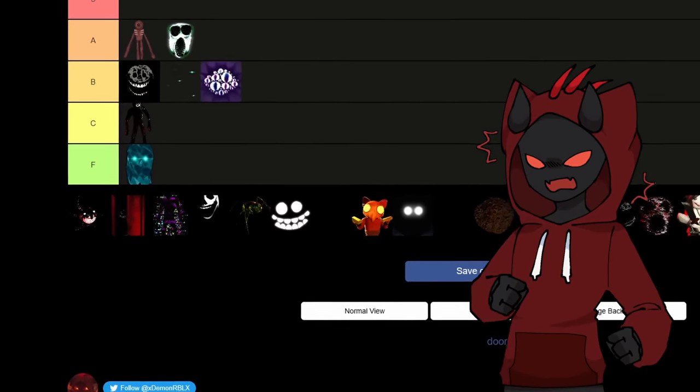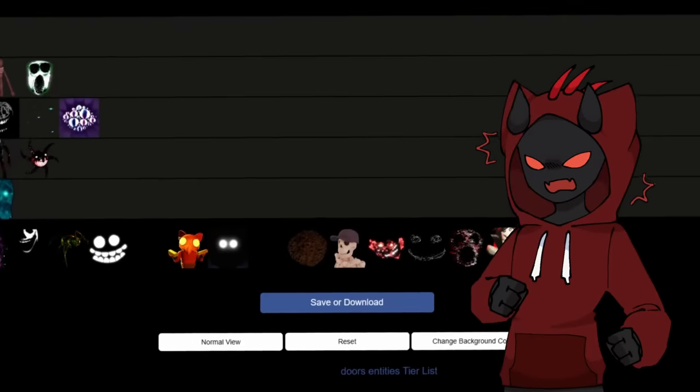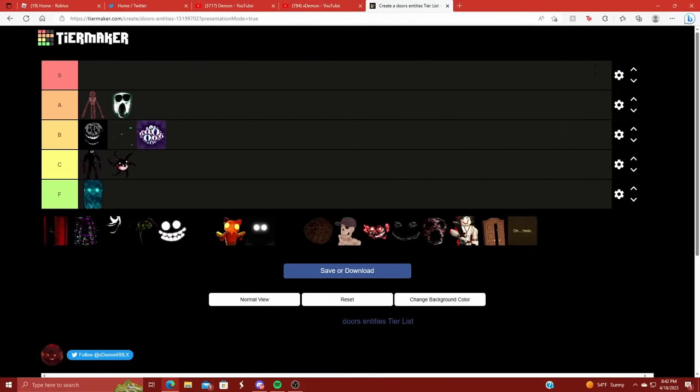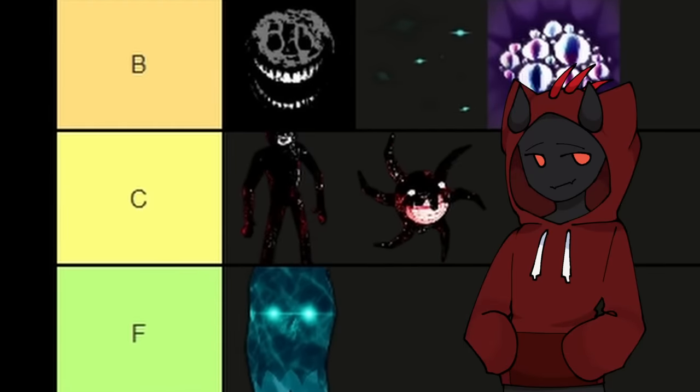We have another entity I freaking hate — Screech. I'm going to put Screech in the C tier. This dude will whisper in your ear when you're going through different rooms, and if you're not quick enough to find where he's whispering from, he'll take a big chomp out of your face. Screech is just almost as annoying as Halt. You can deal with Screech a little easier, but Halt still deserves to be F. Screech, you get to stay behind Seek inside of C.